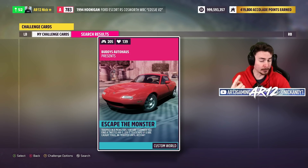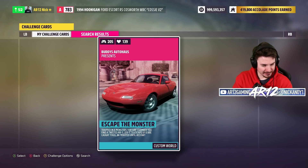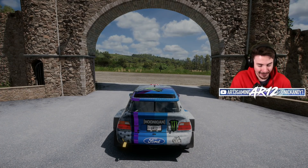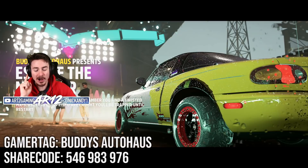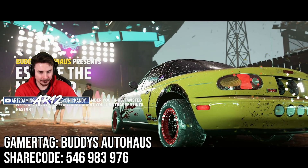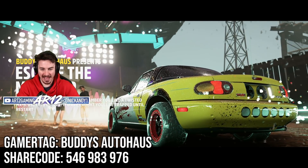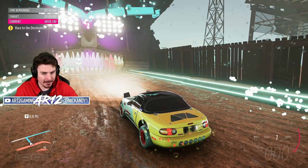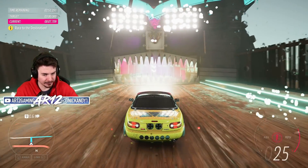Map number two is actually a Super 7 event — Escape the Monster. Trapped in a monster's torture chamber, you find a twisted MX-5. Use it to escape. If you are caught, you'll be trapped until I restart. Right off the bat, we've got a sick-looking livery — a wide-body MX-5. I don't actually know what to do; somehow I need to get out of here.